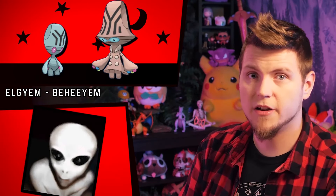Elgyem is no longer a little green man, but rather a grey — another common depiction of aliens. And Beheeyem also barely changes at all. Maybe, as a trench coat spy, it's trying to hide that it's shiny so it doesn't stand out.